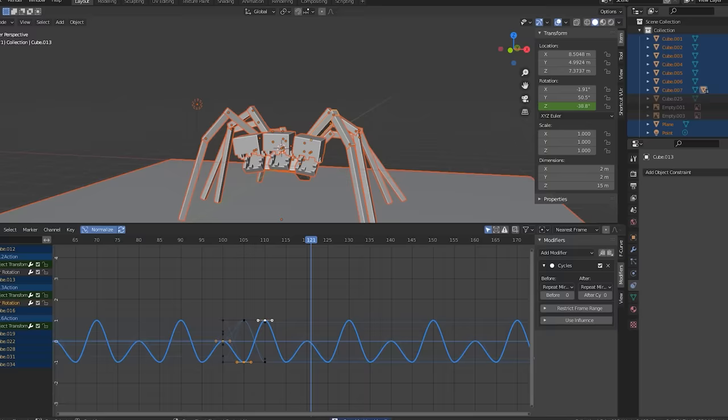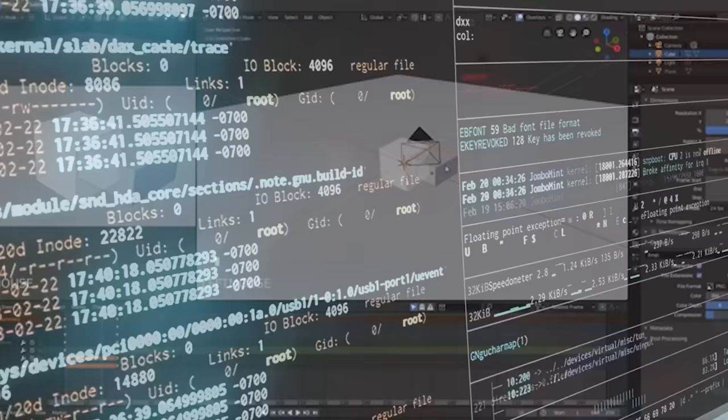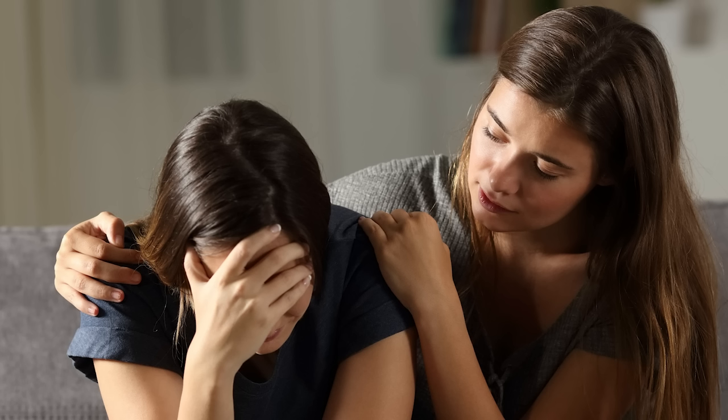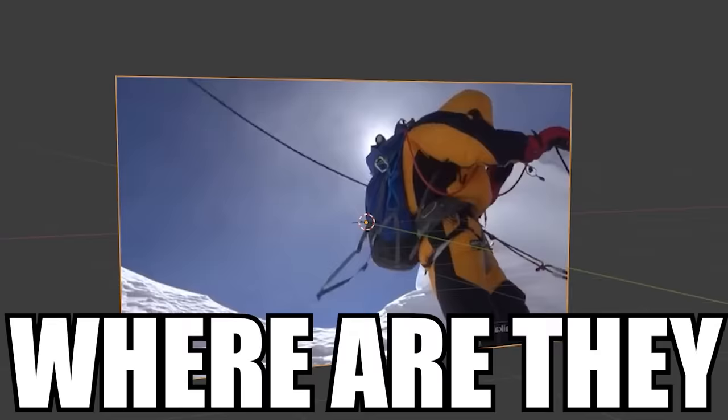There's still some optimizing to do, but first I want to animate it to see it running around using its cute new spider legs. I've done a lot of 3D modeling, but I haven't done much animation, so I pretty much had to learn it from scratch for this video. Some people would say that learning animation takes a lot of time and that you really shouldn't rush through it. Unfortunately, I looked through all three dimensions and I'm still unable to find who asked.